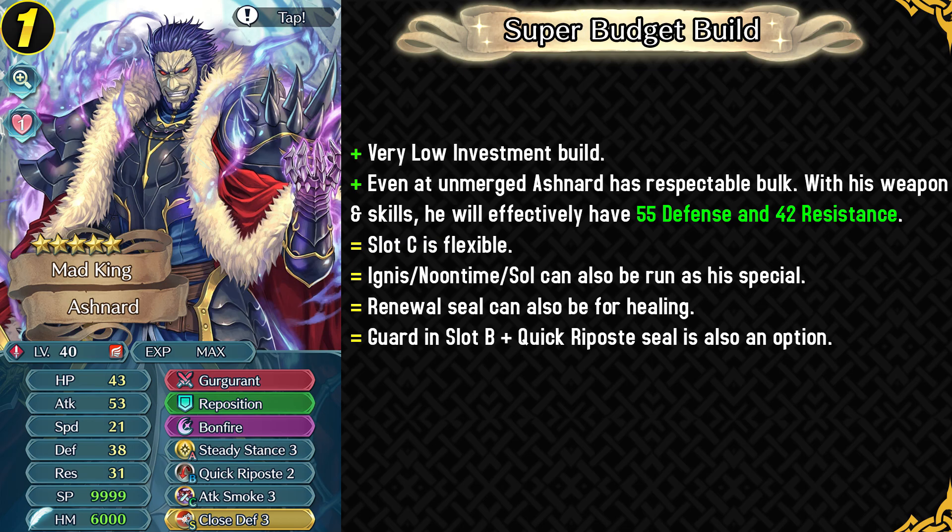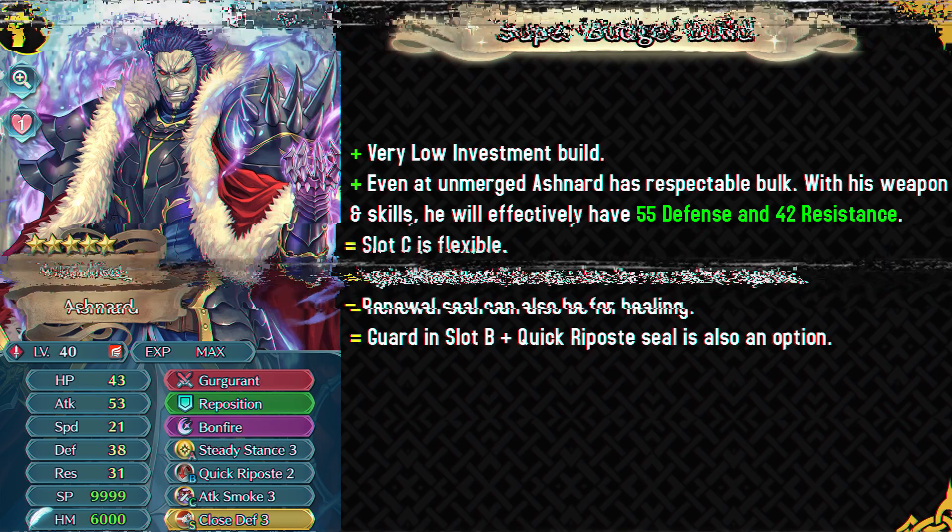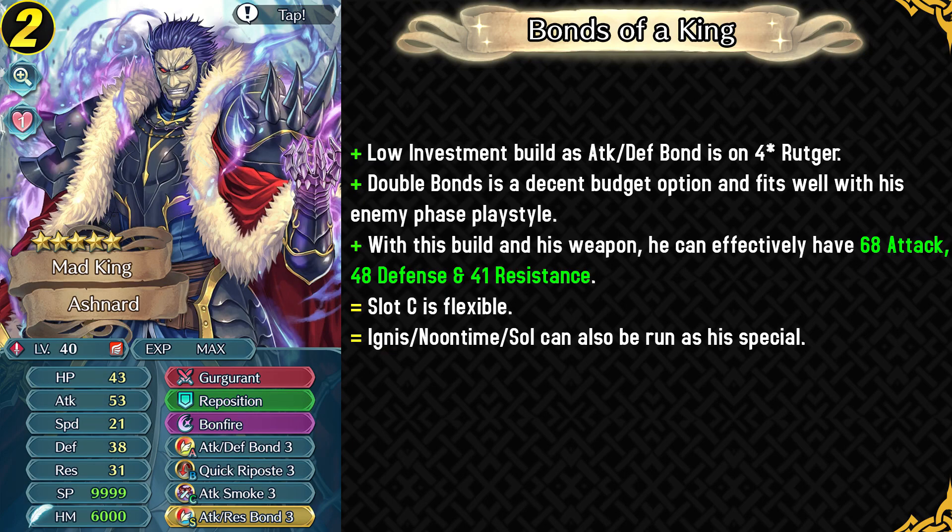Ignis, Noontime, and Solar are all good options for his specials. The next build is also a budget build but using double bonds. Attack-Defense Bond is available on Rutger, and bond skills synergize pretty well with his playstyle because he's an enemy-phase unit and it's really easy to make bond skills work in the enemy phase. This can give him a lot of attack, defense, and resistance.